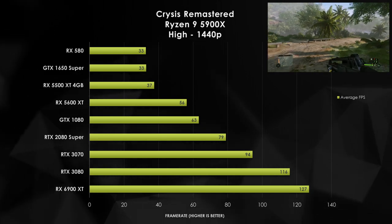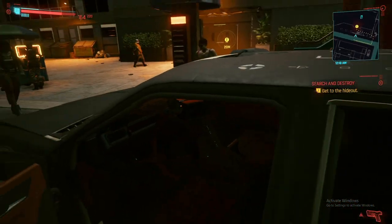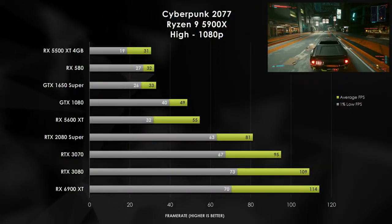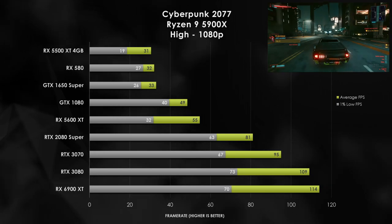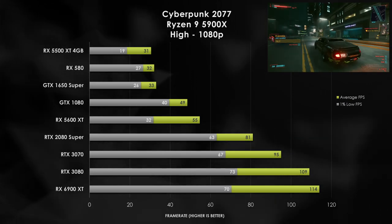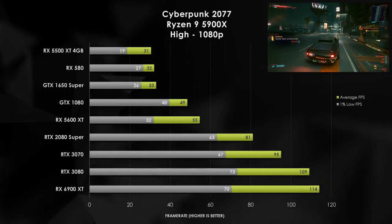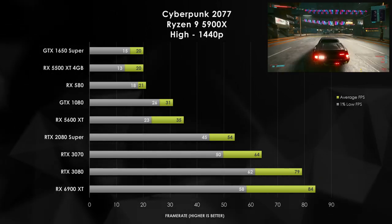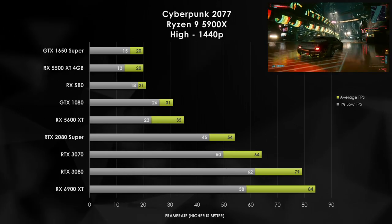The RX 580 and all other entry-level graphics cards are not able to hit 60 FPS. Cyberpunk 2077 is another modern title that shows you are going to need sufficient horsepower to get 60 FPS even at 1080p and high settings. This is where I think the RTX 3060, the 3060 Ti, maybe even the RX 6700 XT would fit pretty well between the 5600 XT and the 2080 Super, but anything below that is probably not playable at less than 60 FPS. Going to 1440p is going to be even harder, and you're going to require up to an RTX 3070 or higher to get 60 FPS. This is not including ray tracing and not including DLSS — this is just raw standard rasterization.